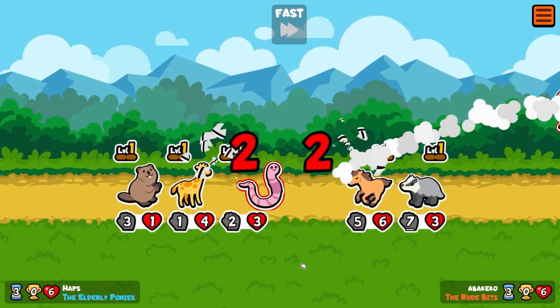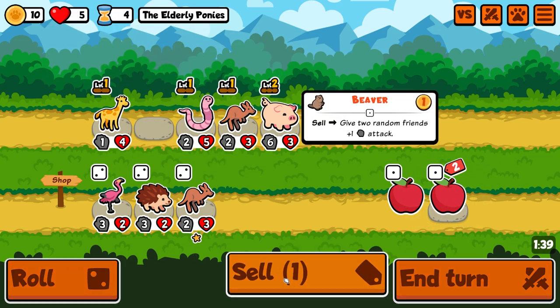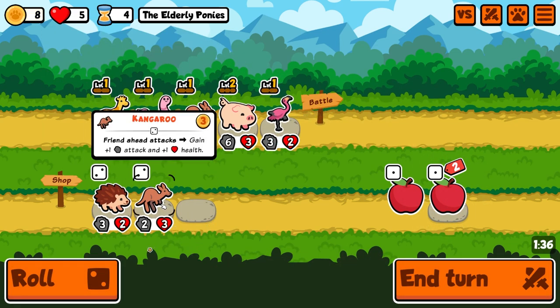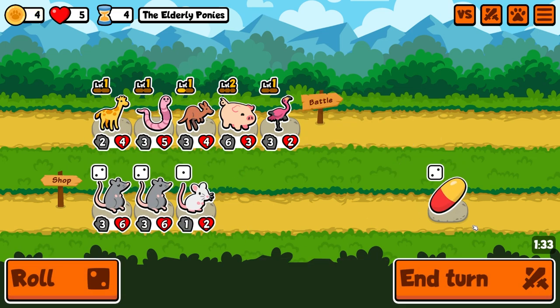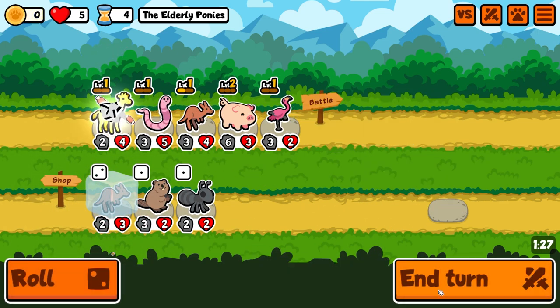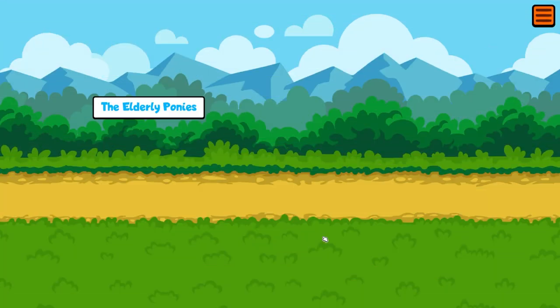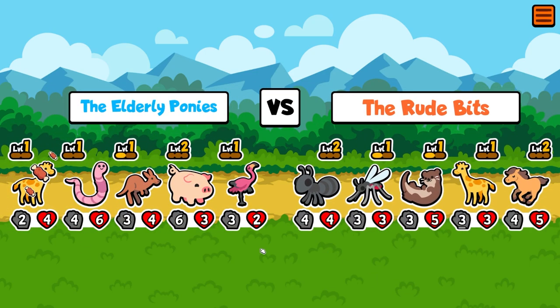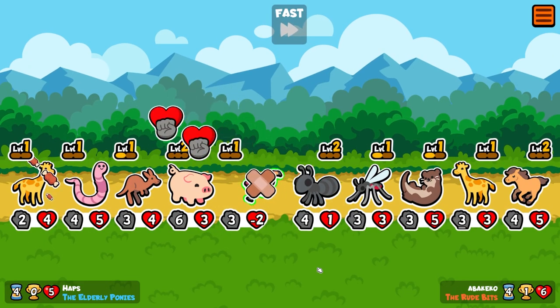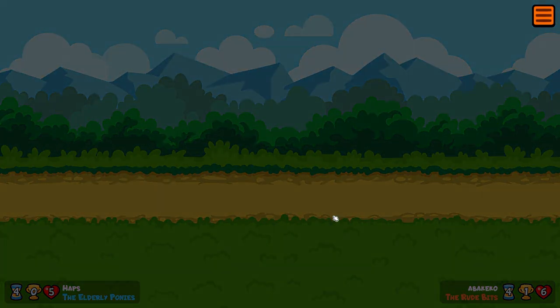We lose the pig straight away, which means we take our first loss — we're the first to lose a heart. We bring things back in, roll — I should have taken the worm apple. I didn't see it, but it's only one gold difference at this stage. I should be buying it and putting it onto the worm.